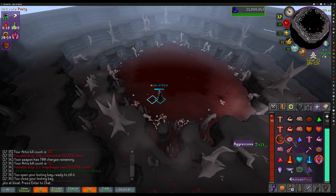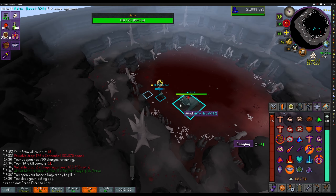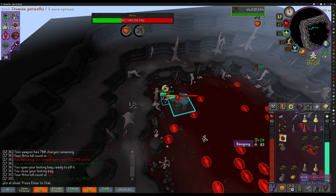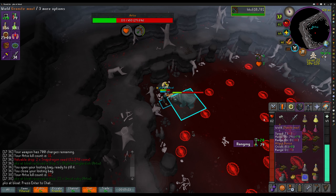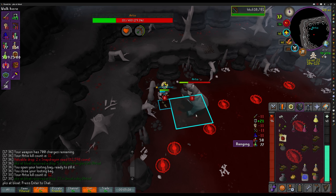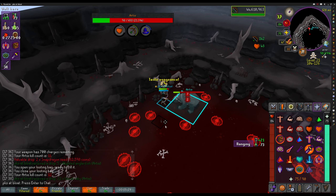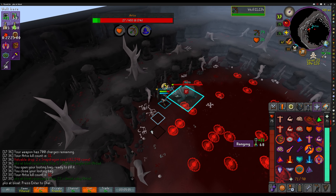To start the kill, get your BGS out, use your super combat potion, spec the boss, and immediately switch to your main weapon. Make sure to save up one spec in case a PKer shows up so you can anti-PK. Sip a stamina potion if you're running a bit low on run energy. You can kite the boss around since its ranged attacks are less accurate than its melee. Make sure to vengeance every now and then for the extra damage, or when you see a PKer make sure you're vengued so you can deal a bit of damage to them and scare them away.